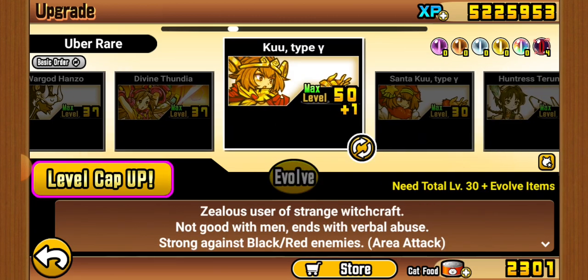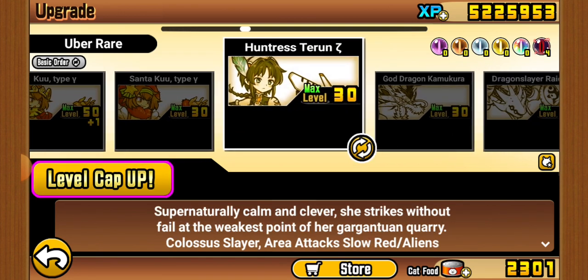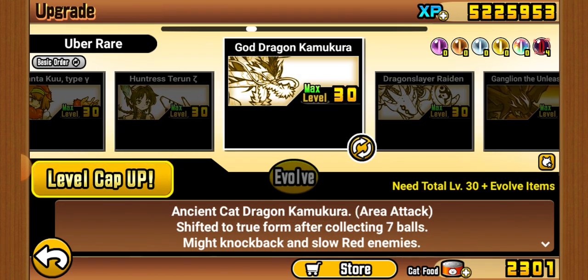Ku — I recently got a duplicate, and it's very, very good. I want to get its ultra talent. Santa Ku — when you have Hanzo, it's not that great. Terran is pretty good and does well for what it does.